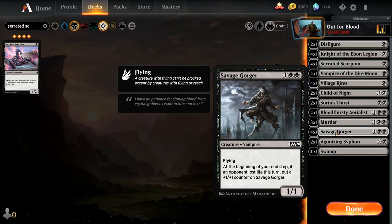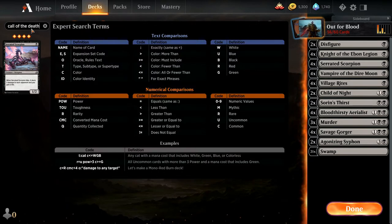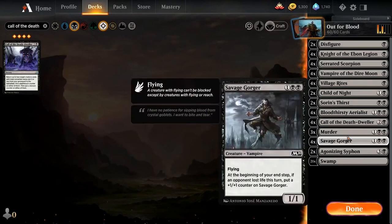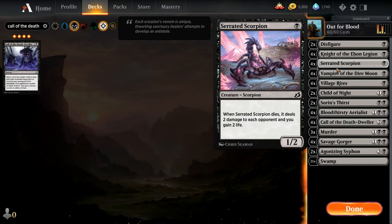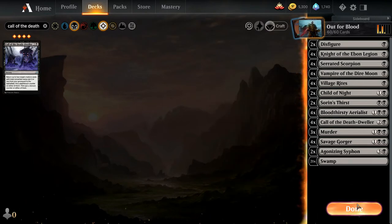Lastly, we want to add Call of the Death-Dweller — this is how we get cards back out of our graveyard. It's interesting because you can get more than one, up to three casting cost worth. So if you want an Aerialist you get one, but if you want a Serrated Scorpion, a Dire Moon, and a Knight of the Ebon Legion, you can get all three. That's the deck — let's see how it performs.